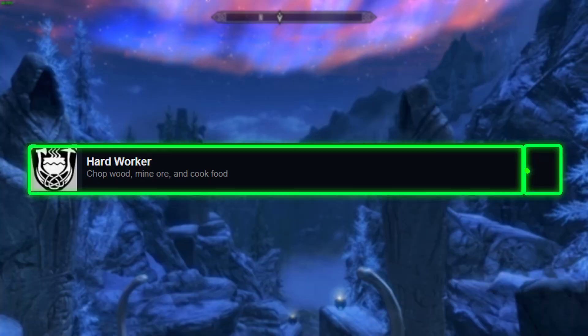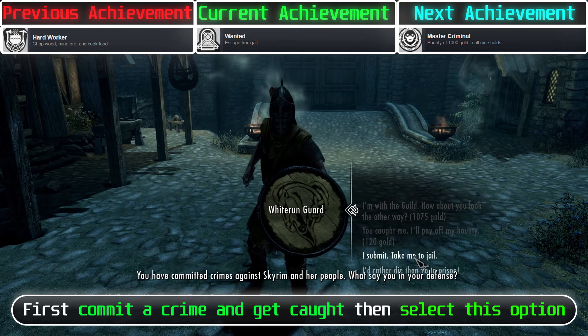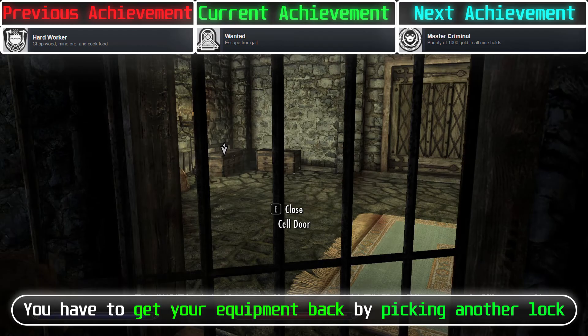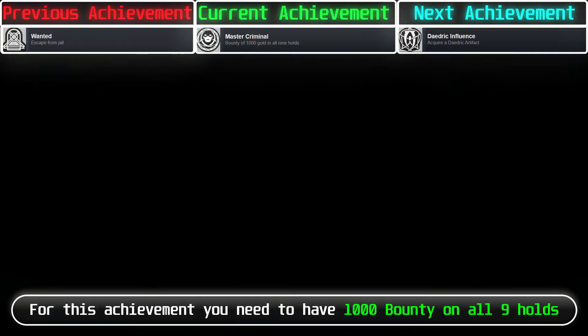For this achievement, you need to escape from jail. First, commit a crime and get caught, then select the option to go to jail. You only have one lockpick, so you have to get it first try. If you have the Skeleton Key, you can use it too. After you unlock the door, pick another lock to get your equipment back. Then go outside and you will get the achievement.